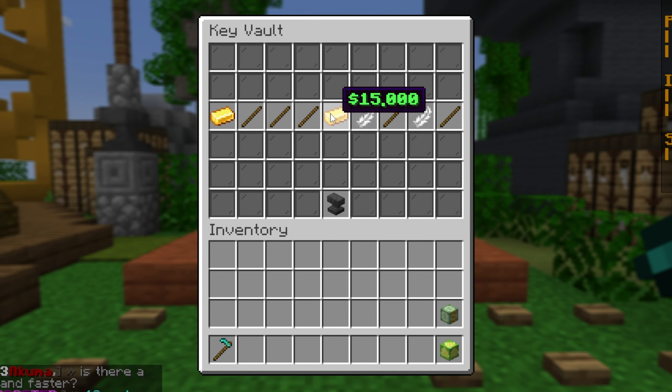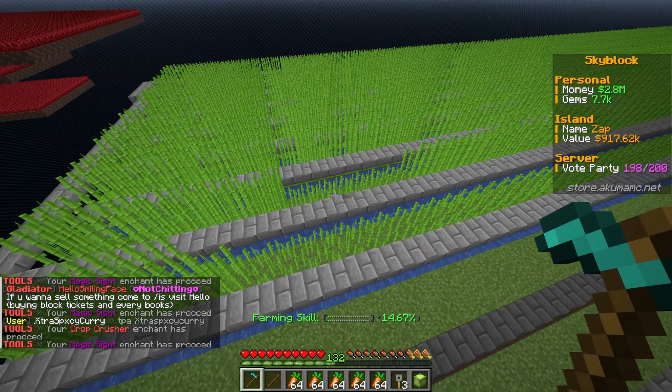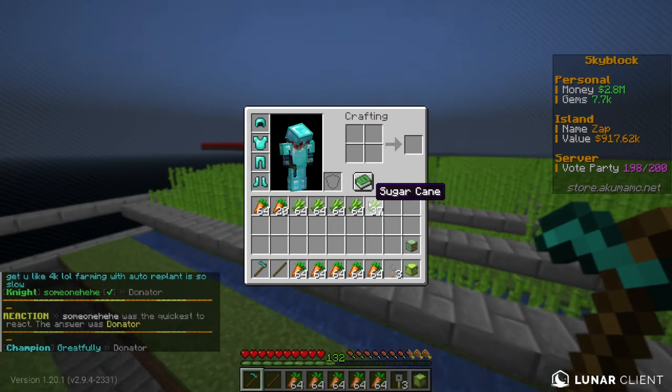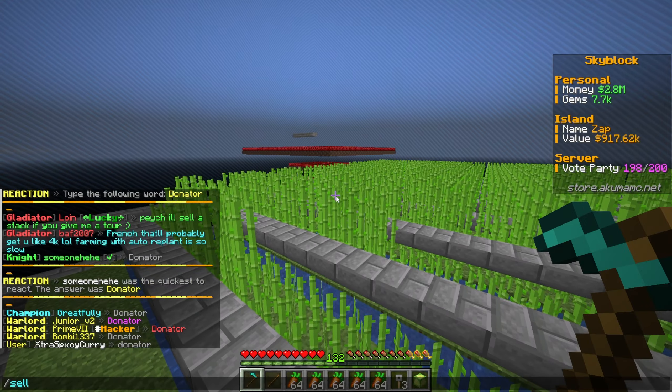By the way it looks like we do have a sugar cane farm all built and ready to go. I want to test if crop crusher works on sugar cane - we have crop crusher which harvests all crops in a three by three radius. Let's just see if it activates - and oh, it just went off! It worked - it actually mined all the sugar cane in that radius.